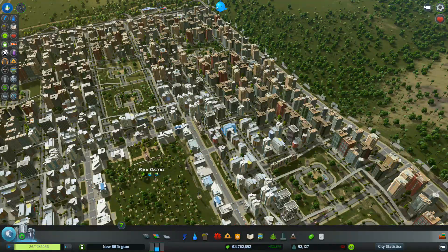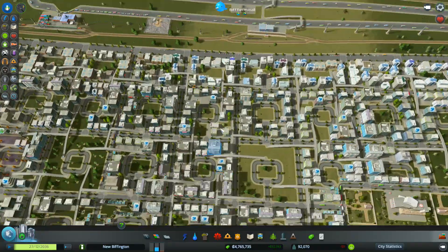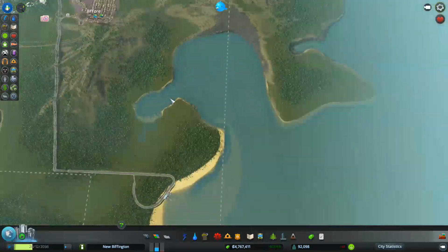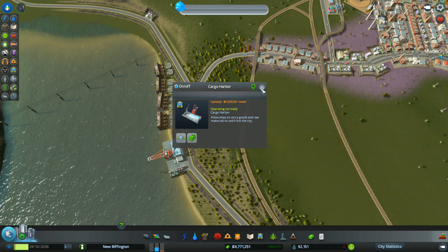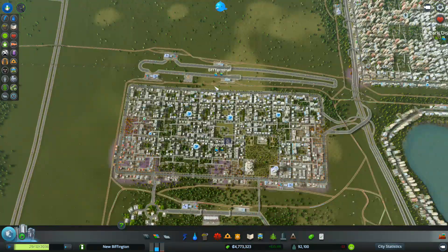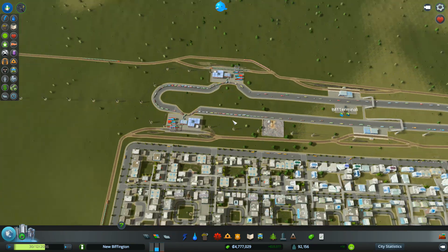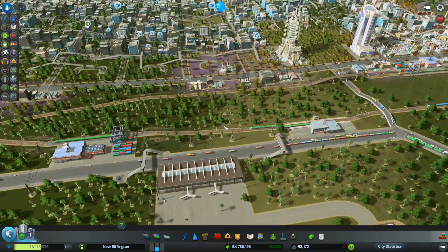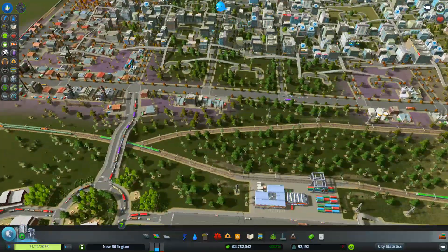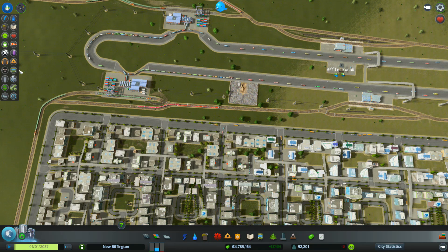Oh, we're getting close to just starting to head up towards 100,000 — then we start losing population, which is a pain. Not so many abandoned buildings now. I'm wondering whether this cargo terminal is helping having an extra one. I keep saying terminal — cargo harbour. I'm wondering whether instead of building a whole other one of these, it's having another cargo train terminal. But I think what will happen is these trucks will come round. It's that road again — the fake road that doesn't exist. These trucks will come round and take the nearest one, so they're always going to go into here. Even if I extended that and added another one, I don't think that's going to make any difference.